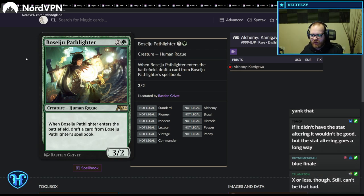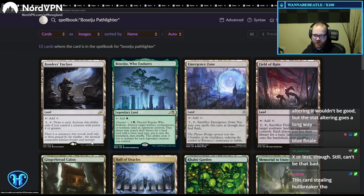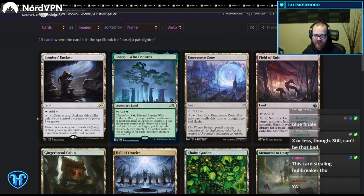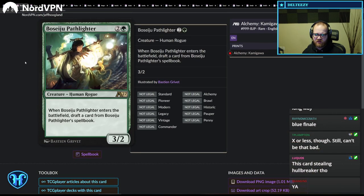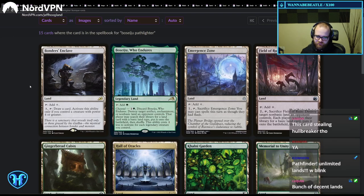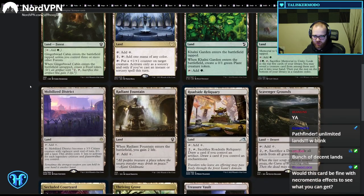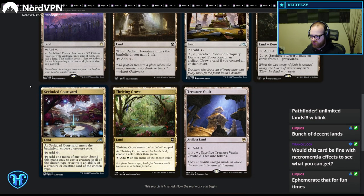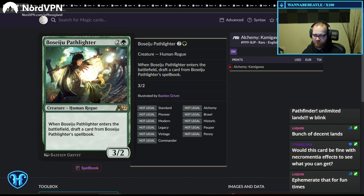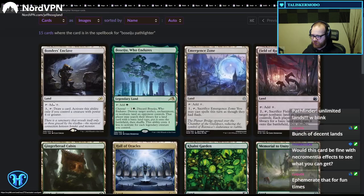Beside You Pathlighter — when it enters the battlefield, draft a card from the Pathfinder Spellbook. All the cards in the spellbook are lands. So this is a three-mana 3/2 that guarantees your next land drop, and most of the land drops it's guaranteeing are good utility lands. This card is probably playable. I like the design and it seems powerful — you can probably play this in something.